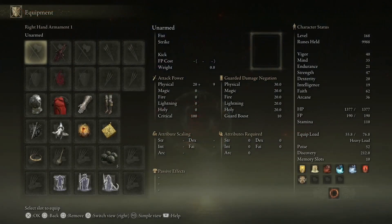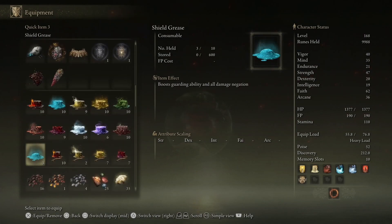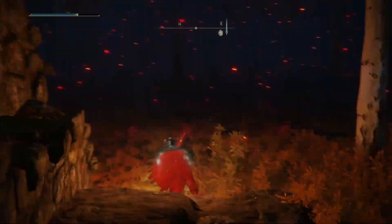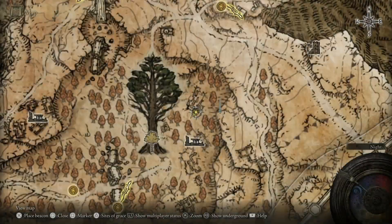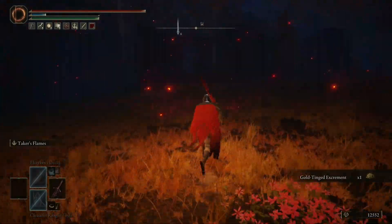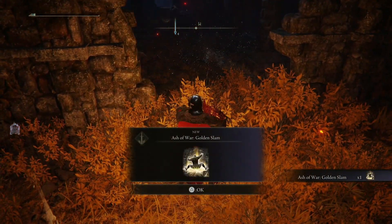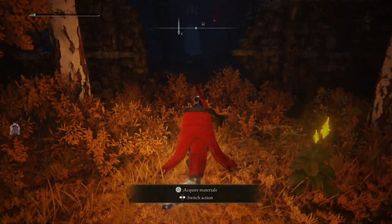Once you are there, there are enemies, of course — keep this in mind. Just eliminate them, and I'm going to show you the exact location where you need to go in order to grab it. You're going to hear the sound, you eliminate this enemy, and you get the Ash of War Golden Slam.